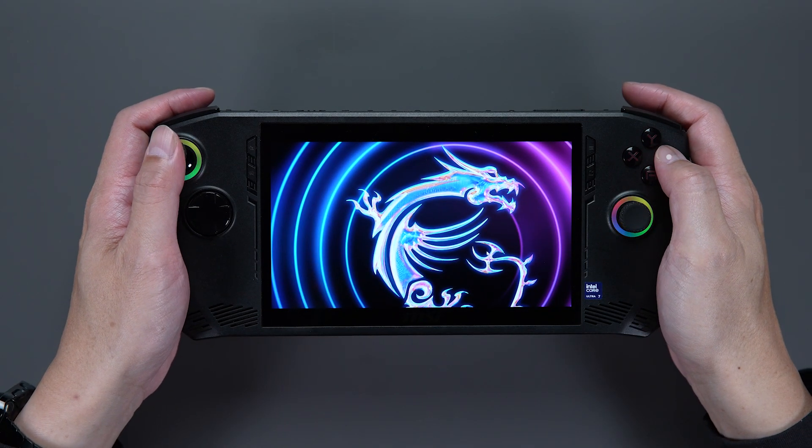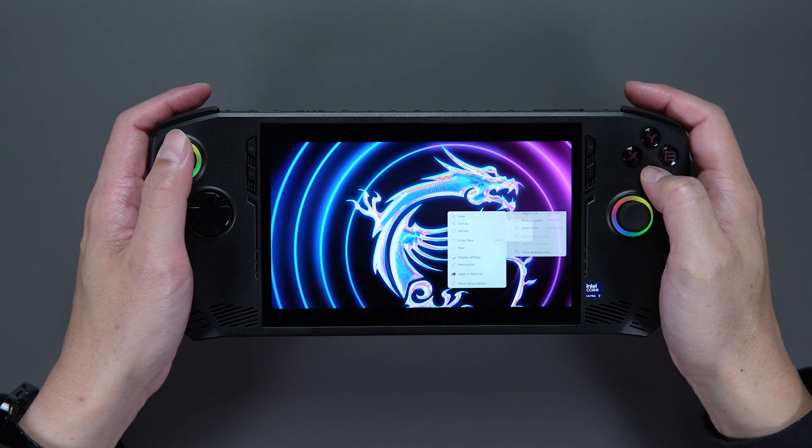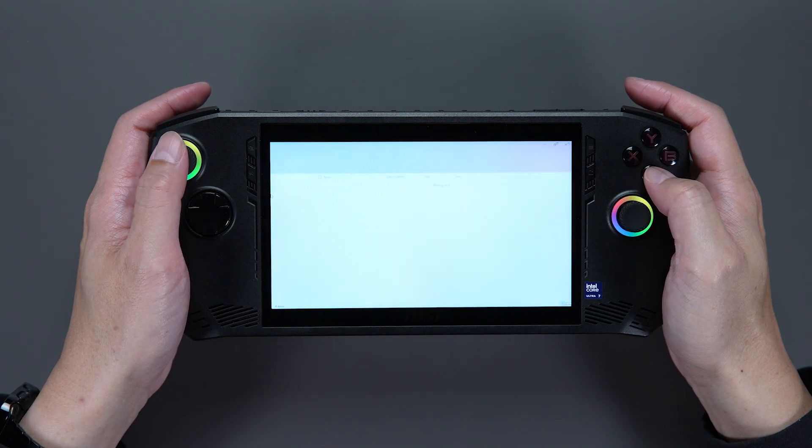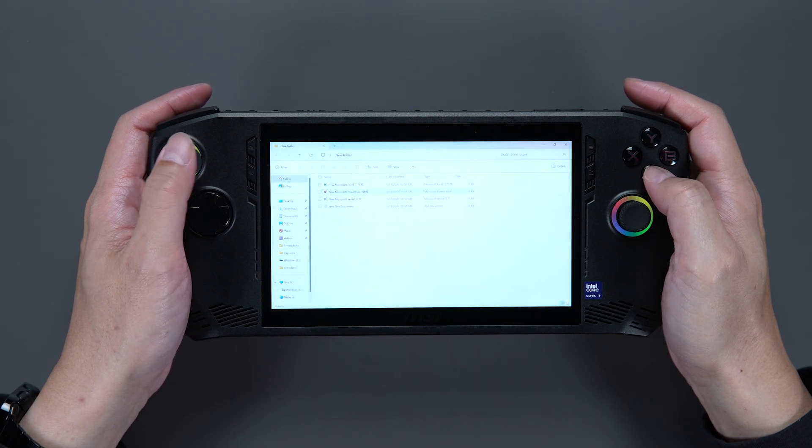For example, when you're on the desktop, press the B button to show more options, then select the option and press the A button. When you want to select an app on the desktop, hit the A button twice to open it, just like double-clicking on your mouse.